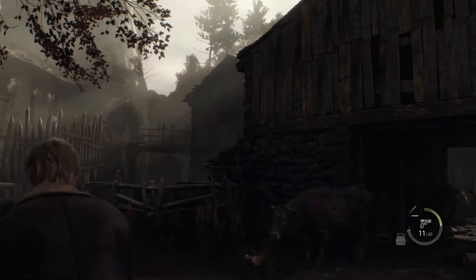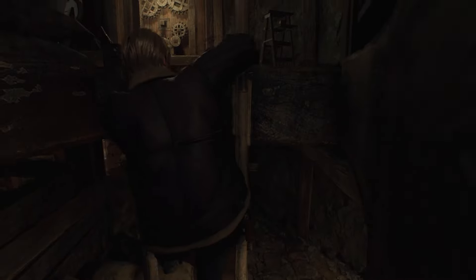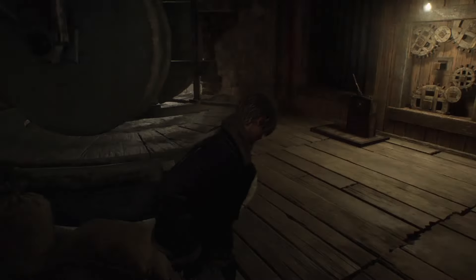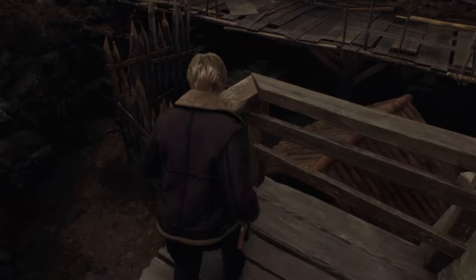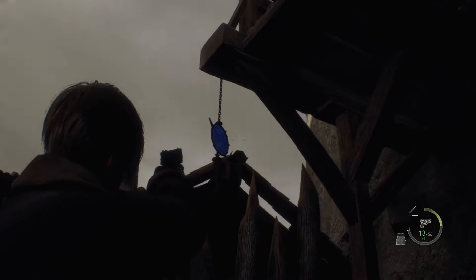There's one more hanging very close by, in a window by the big shed that you can hit from down here. The last one is a little bit further away, but not too far. Head into the building where the portcullis controls are, and then once you climb up the ladder, turn around and go through this door at the back, drop off this ledge, and you'll find the last blue medallion hanging off the ledge you just dropped off.